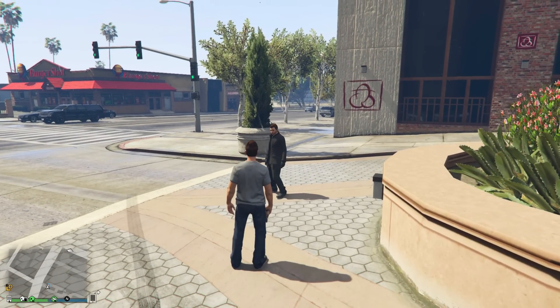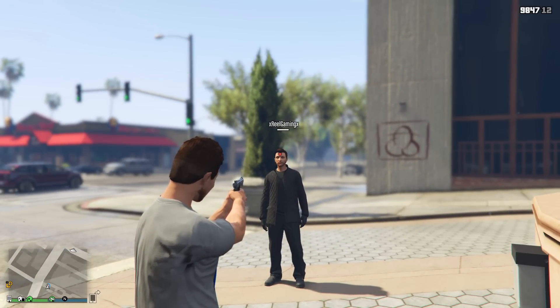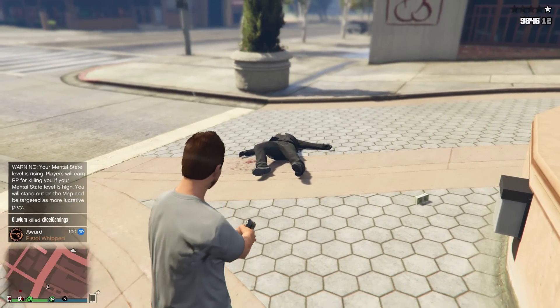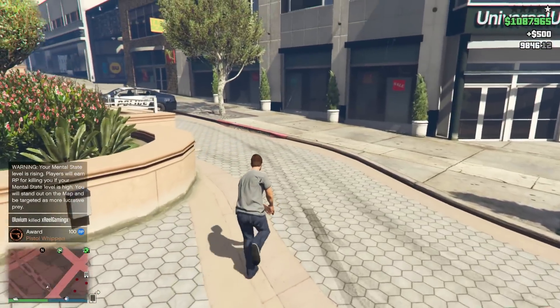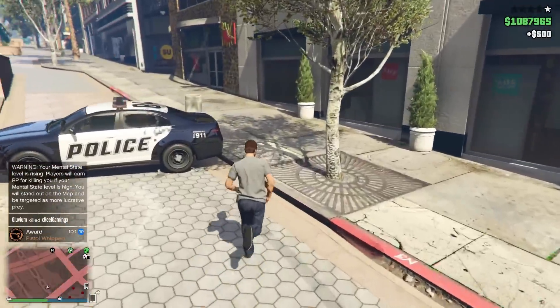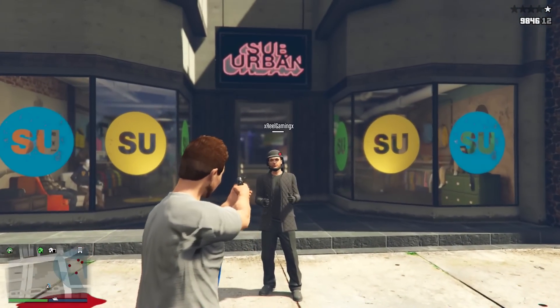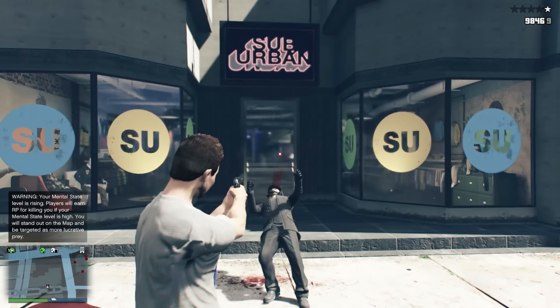Bear in mind, if you are shot in the head and lose some health, if you hide, eat some snacks, and replenish your health, you can keep taking two shots before you die, just as long as you keep your health at full. So the Deadline outfit does offer some protection to a certain degree, but if you're looking for a helmet which offers the best protection, your best bet is the bulletproof helmet, which can take three shots from any weapon before you're killed.